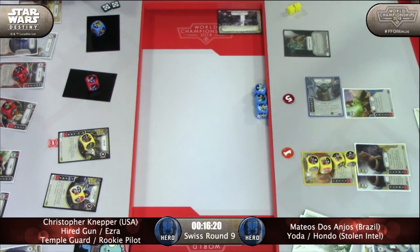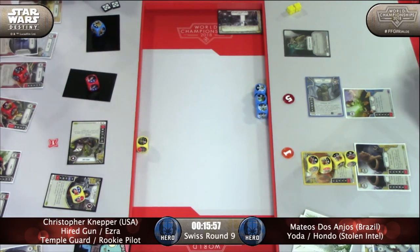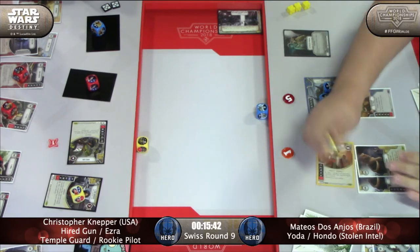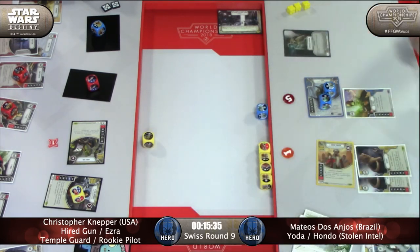We see a lot of specials here — all those specials don't make it any easier. You can Force Speed, activate Hondo, and then chain into the damage — almost probably enough damage to kill him. Don't forget that Mateus also has a Second Chance still in hand, although not going to help with Yoda. Here comes the special chaining — gain a resource, turn Yoda to a special, use the Force Speed special to take two additional actions. Specials again — Y-Wing special to kill the money and then Hondo special.